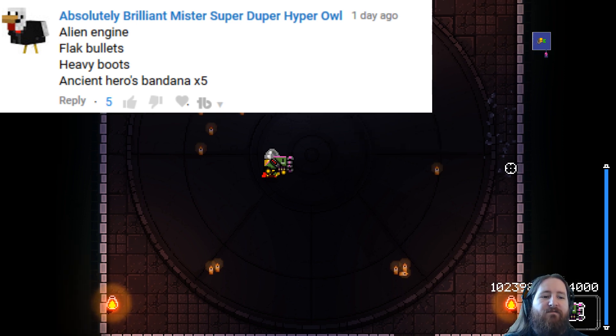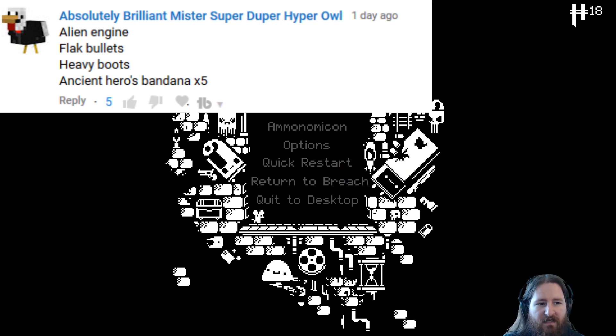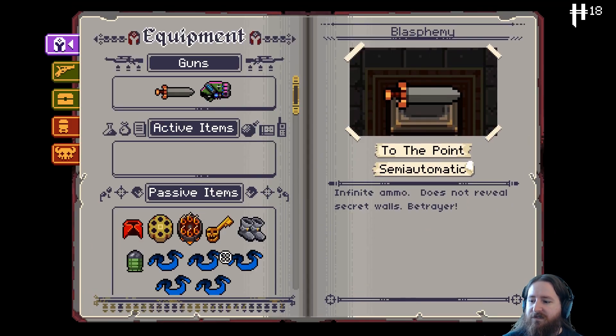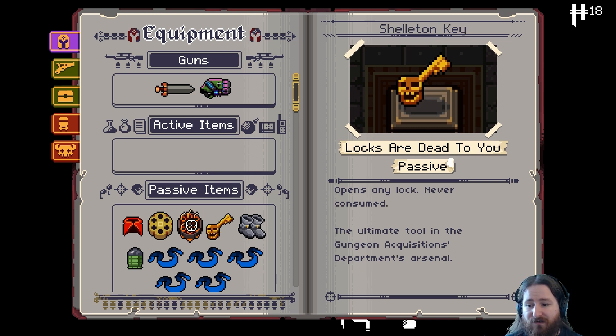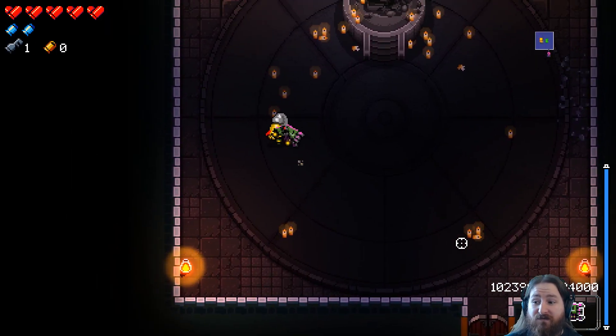Alien Ancient Flack Bullets, Heavy Boots, Ancient Arrows, Bandana x5. And like I was saying, if we're going to give ourselves the Shelton Key, we may as well give ourselves things that also give us curse. Yellow chamber gives us two curse, the sixth chamber gives us two curse, it also increases our coolness. For every point of curse we have, we get two points of coolness. And then the Shelton Key. So we're sitting at five curse currently.